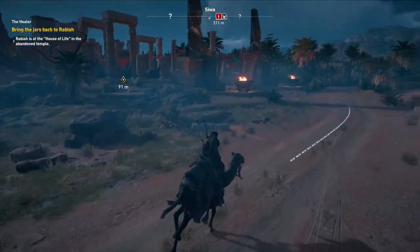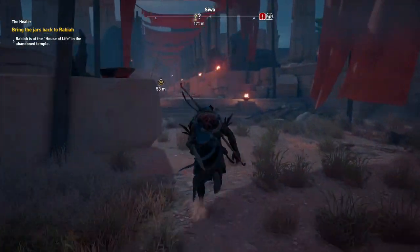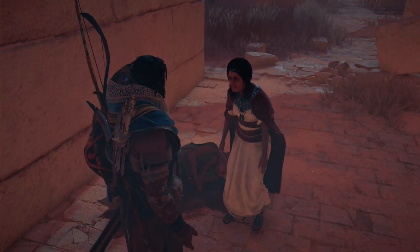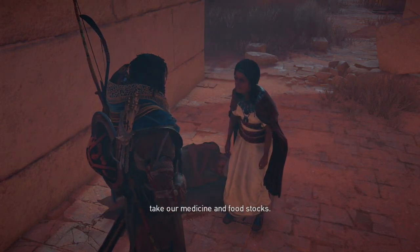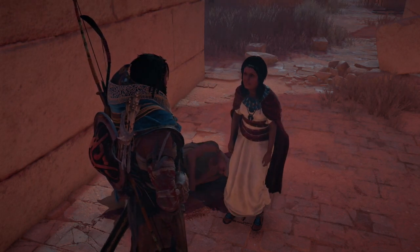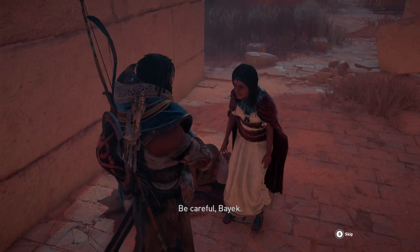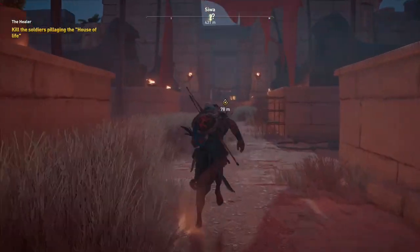This is the Temple of Life. We'll get off our trusty steed and head over to give the people the medicine. 'Why aren't the patients in the temple ruins?' Ah, so you do have to go in and kill the soldiers — I thought you did. 'Attacks from the pharaoh's royal army — we barely have what's needed.' 'Don't worry Rabia, I will make certain they don't bother you anymore.' Kill the soldiers pillaging the House of Life — it's about to go down.